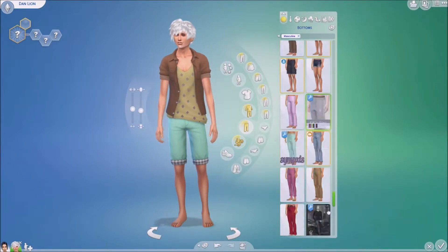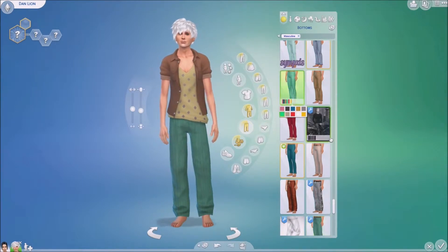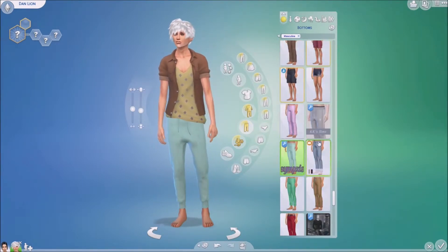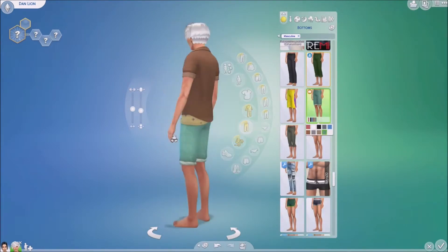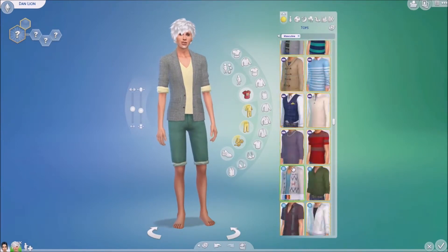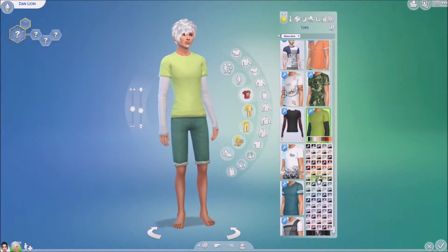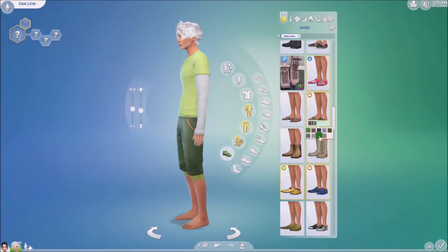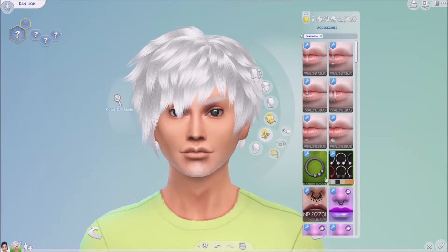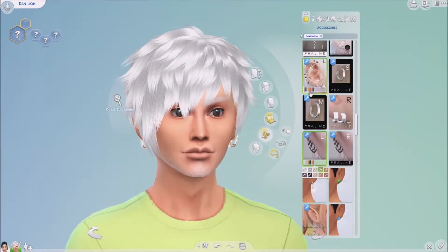I went for a more relaxed, lazy look for him specifically. I tried to get his clothes closer to the stem color of the plant rather than the seed pod on top — so his body represents the stem and his head and hair represent the top of it. I went back and forth on a few options, but I think I landed on one of my custom content pieces, and I went with a super casual, super laid-back look.